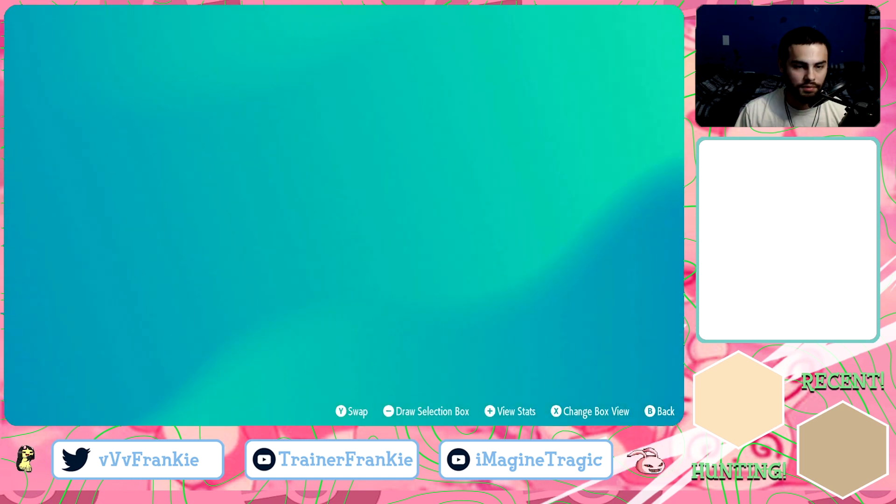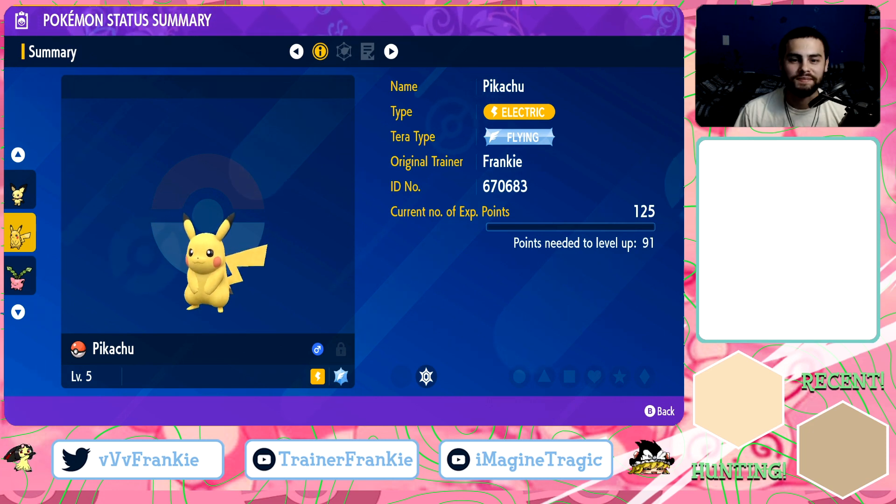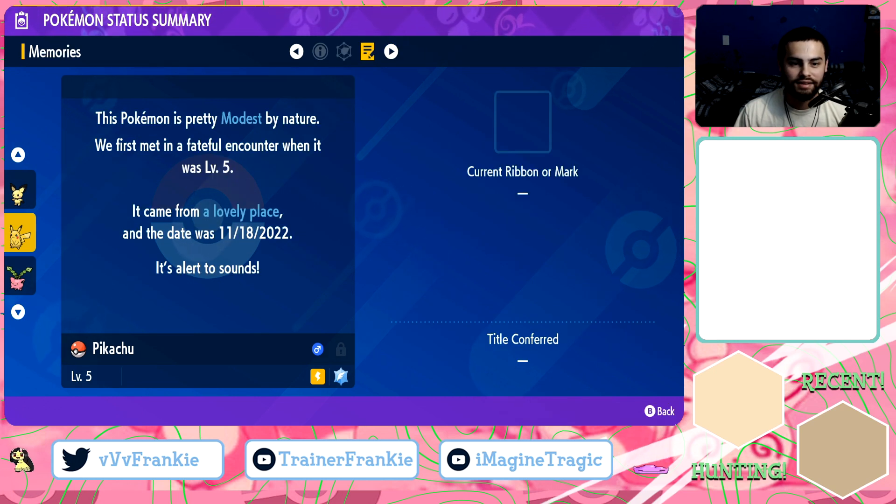I'm going to go ahead and check the summary on that. Pikachu, Terra type flying — that is so dope. We have Fly, Tail Whip, Thundershock, and Quick Attack. Came from a lovely place, Modest nature, and it is level 5.